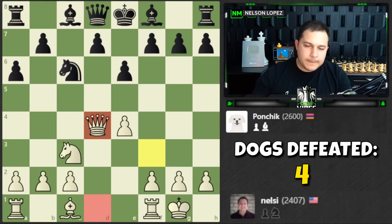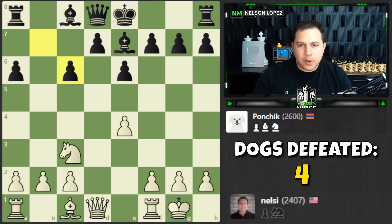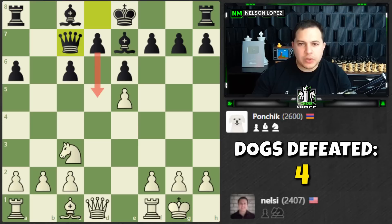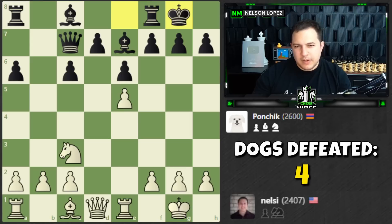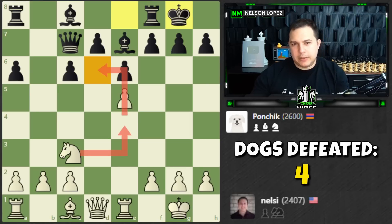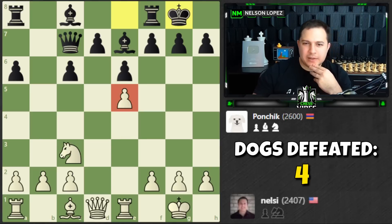I'll defend that with my rook and maybe hop my knight in here. But I can't — I just lose the pawn. How do we do this? Going to d4 — do I really want to play that move? B3 and fianchetto the bishop is an option. Bishop f4 is also an option. Bishop e3, then the pawn probably just gets captured.